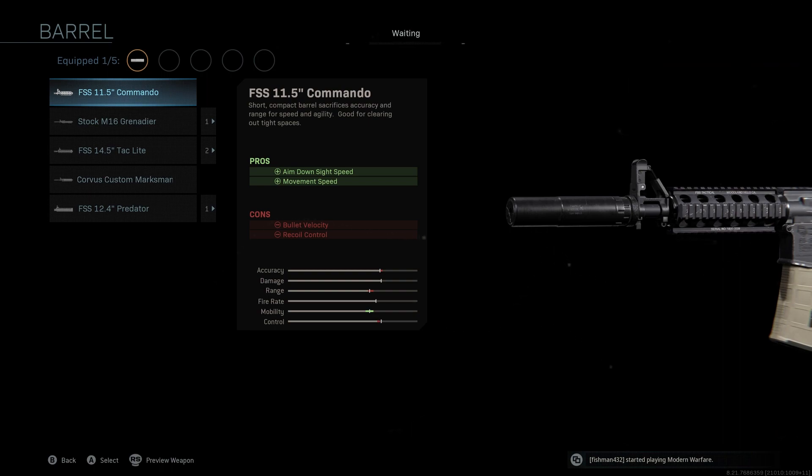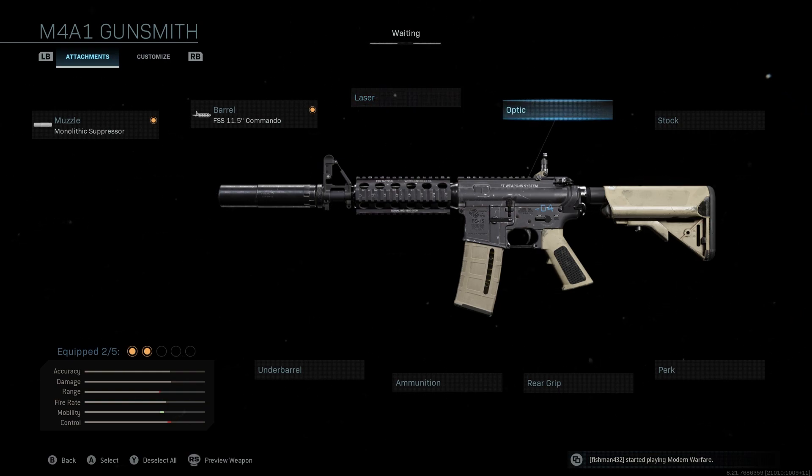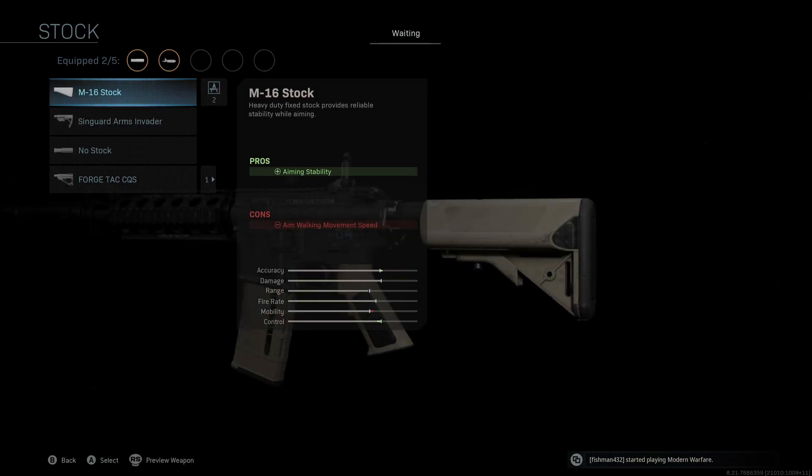The barrel we're going to be using is the FSS 11.5 inch Commando — we're keeping this the same as the original blueprint because of the movement speed we get. You'll see not only movement speed but aim down sight speed as a pro, with a really nice boost to mobility. We're not going to be using a laser; it's not necessary even playing extremely aggressive. We're also not going to be using an optic — for a really aggressive M4 setup the iron sights are fantastic, and removing the optic improves ADS speed and performance in extremely close quarters gunfights.